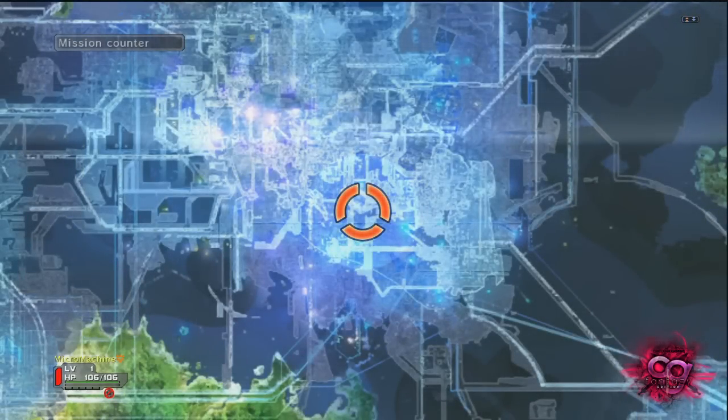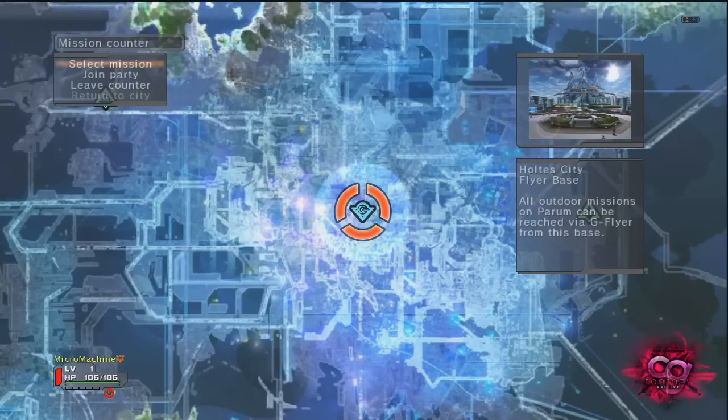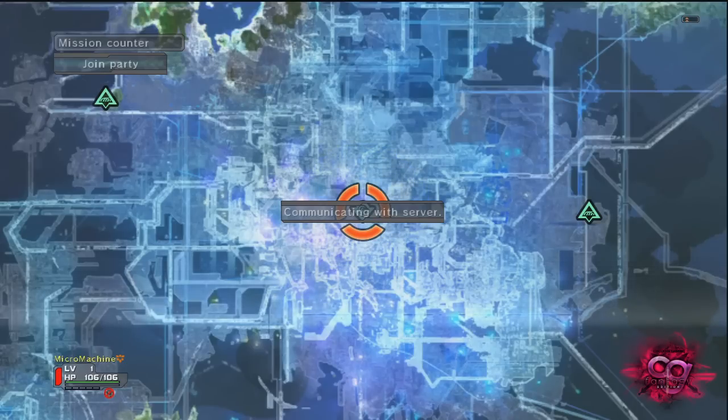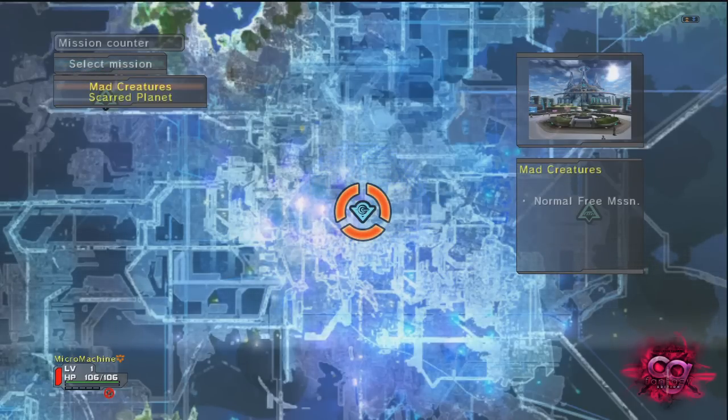This is the mission counter, and in the mission counter you come across the select mission, join party, and you can leave counter. In the Pacific lobbies you can return to the city, but we're already at the city due to the first lobby. So you can join parties — there's people who are already here doing parties — but I can't do that because it's ranked S2. There's different missions per each mission counter, some take you different places, but we want to go to Raphon Fieldbase, so mad creatures.